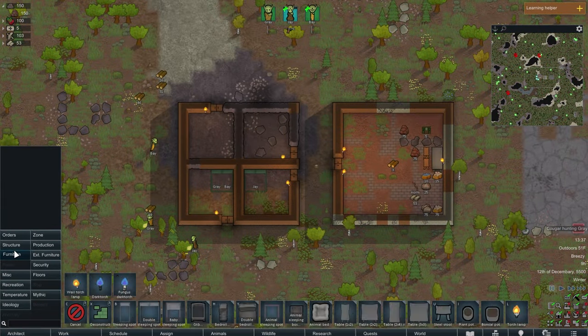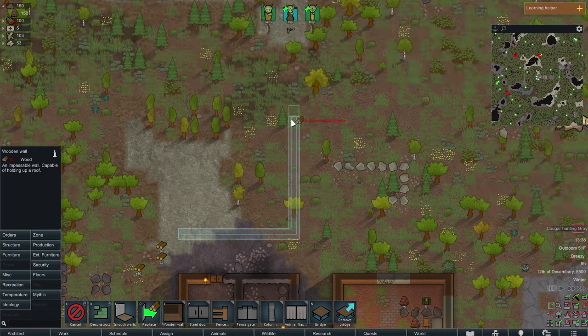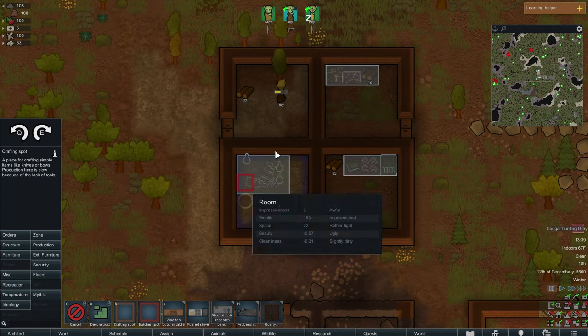Now that the building's done I'm going to need some workshops. I would put them in those two empty rooms but I want to save them for new colonists, so I'm going to make a new structure. The four workshops I add are a butcher table, a stove, a research bench, and a crafting spot.